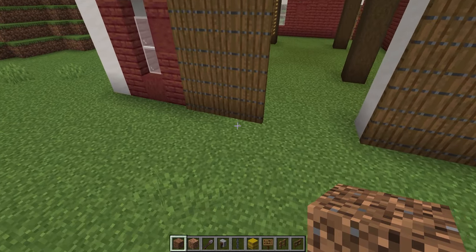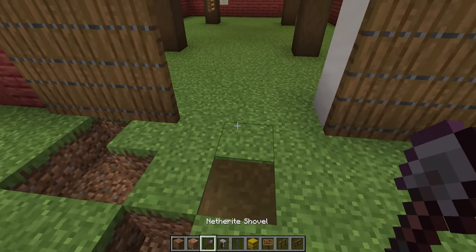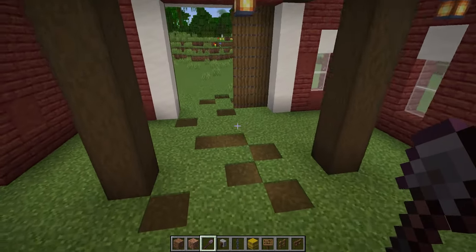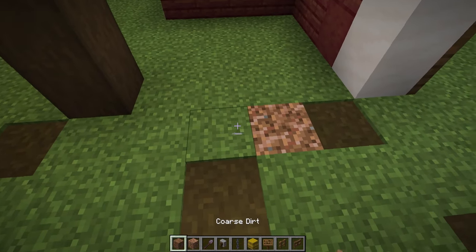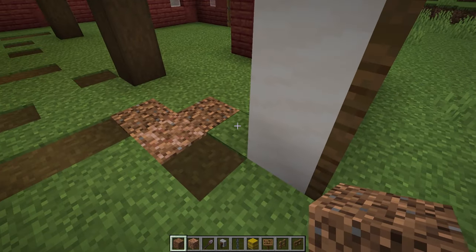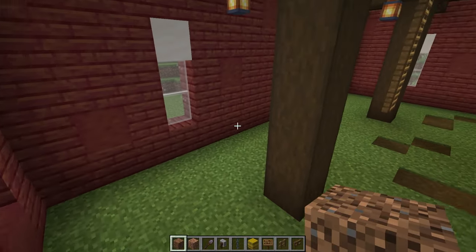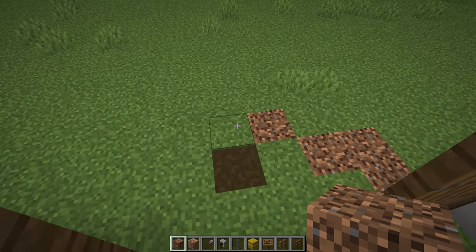Now we're going to add in the floor, and for this we're going to use a mixture of blocks. Firstly, we're going to have a number of path blocks coming through inside. Whilst there's grass or dirt, just use the path blocks coming through. We're also going to use some rooted dirt if you have any — if you don't, just use coarse dirt. You can use regular dirt but the problem is that the grass may then spread onto it. Just fill in as much of this as you like in any proportions until the entire interior is either dirt blocks and path blocks, and there's a little bit outside as well.